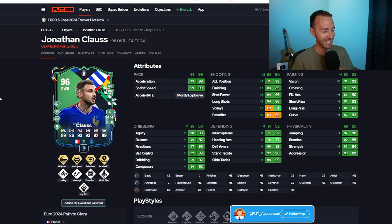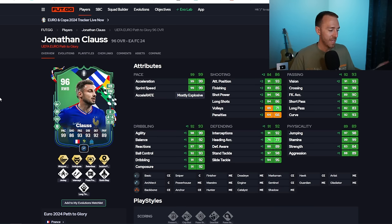Jonathan Klaus got Incisive Pass Plus, which to me he already had Witch Pass, Anticipate, and Relentless which were great. Giving him Incisive, I would have maybe rather had Intercept, but this is solid. Incisive Pass, I use through balls with my right back a lot. He's got 93 short pass, 83 long pass.